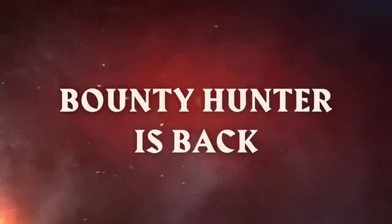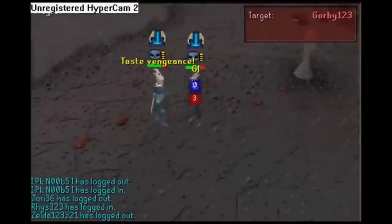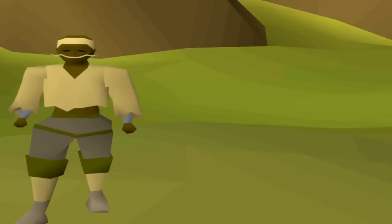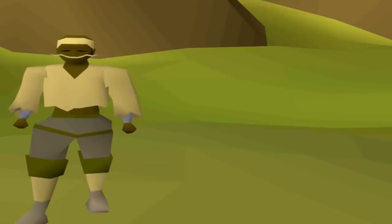Bounty Hunter version 3 — maybe version 4 — is here. If you don't know what Bounty Hunter is, it's a PKing minigame located within the wilderness. We've had many iterations throughout the years, starting with a BH crater that was literally intended to substitute PKing completely way back in 2007, and we've had a couple of versions on Old School Runescape over the past 10 years, which were removed due to bots and people exploiting the reward system for profit.